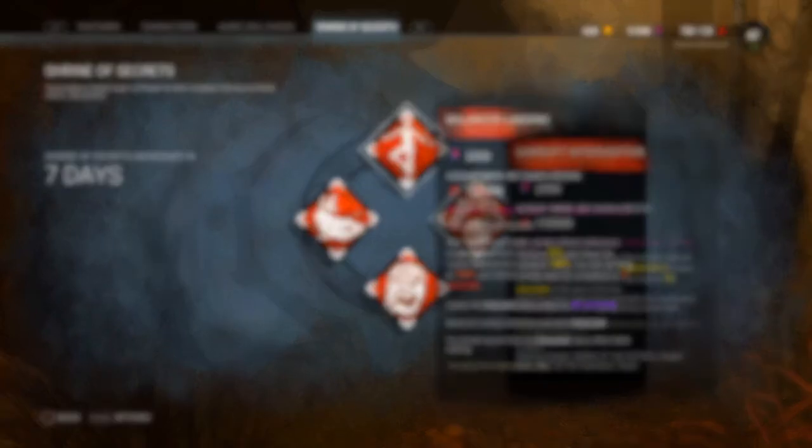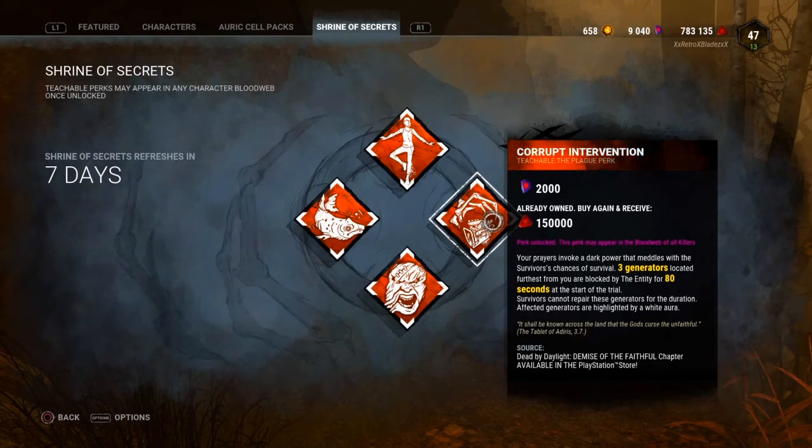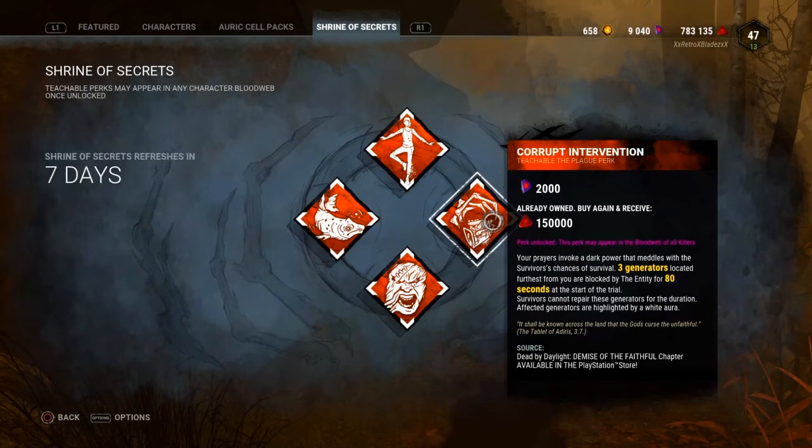The second perk is called Corrupt Intervention. This is the Plague's teachable perk. What this perk does is the three generators located furthest from you at the start of the trial are blocked by the Entity — at level one for 80 seconds, level two 100 seconds, level three 120 seconds. Survivors cannot repair those generators while Corrupt Intervention is active. I'd rate this perk a seven.